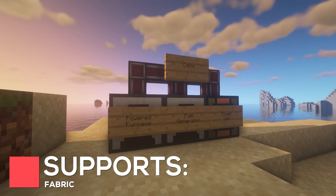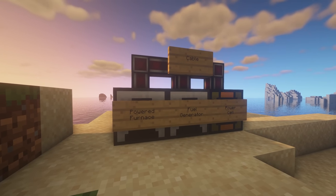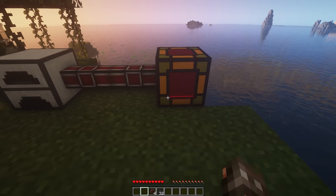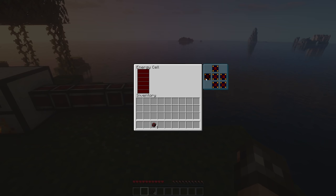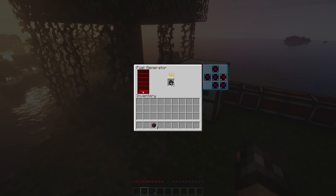Mechanics is a new technology mod for Fabric, which is a huge work in progress. Currently, you can generate, transport, and store Energy, but there's no real use for it yet. Using Generators, you can convert Coal into Energy and change the input and output slots to store it inside of Energy Cells. I'm interested to see where this mod goes and what items you'll eventually be able to power.